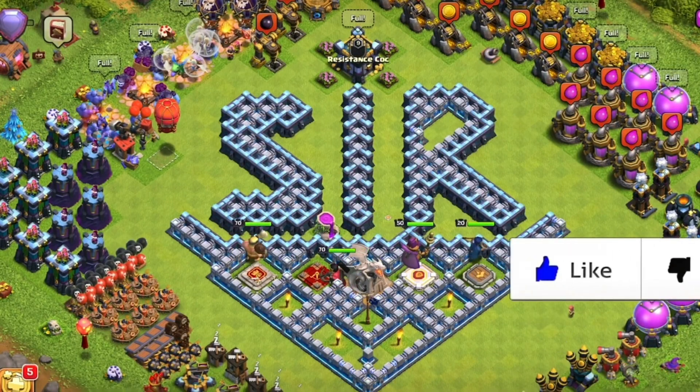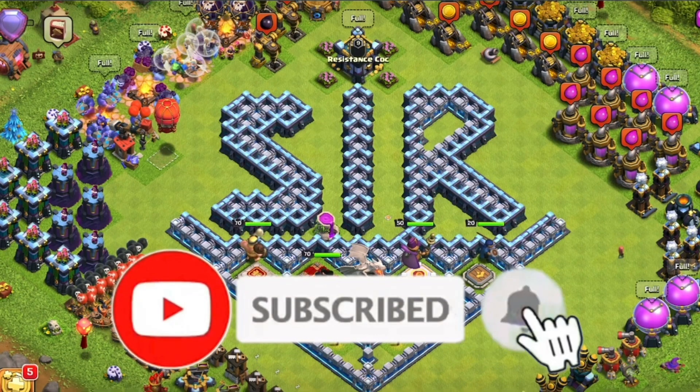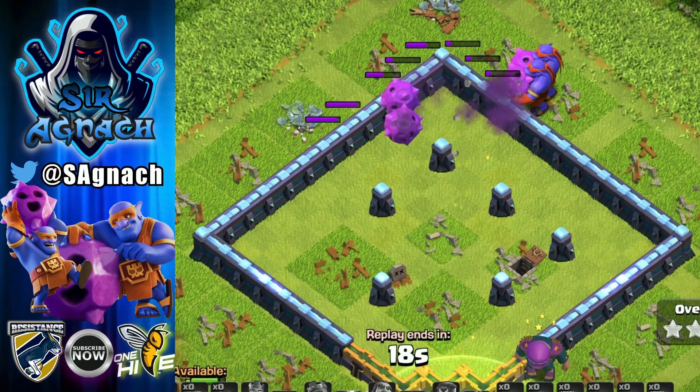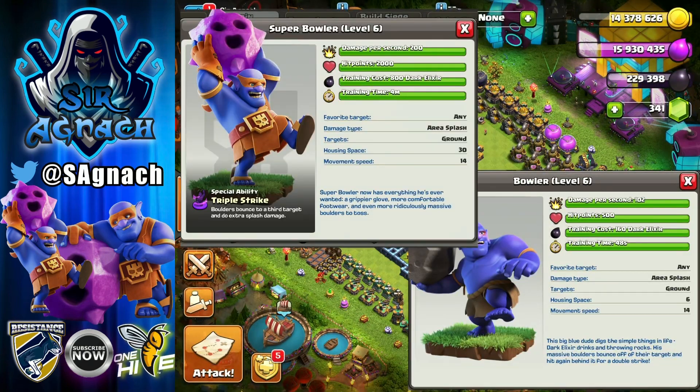Hey everyone, Sir Ragnach here, welcome to another video. Today I'm going to be using the super bowler — the bowler's big brother. It has 200 damage per second, almost double the normal bowler, and four times the HP with 2000 HP as opposed to 500.